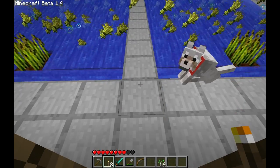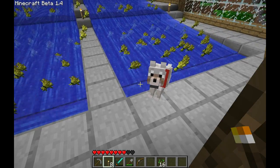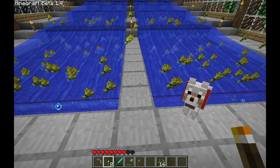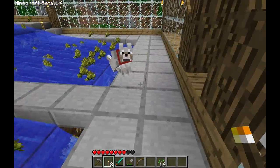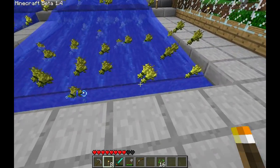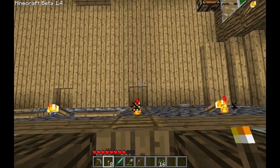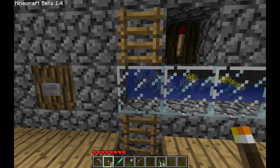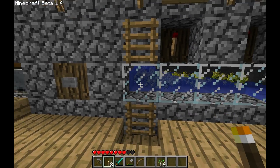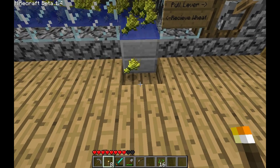Plop, plop goes the wheat. And the wheat slowly makes its way down the wheat farm until it falls into these troughs right here. And these troughs then whisk the wheat this way until it collects right here, then moves its way down until it gets to the very end and drops into my collection tray.